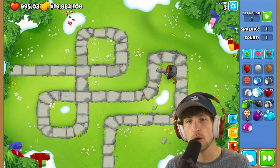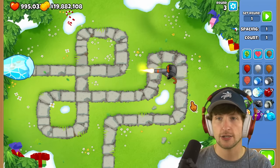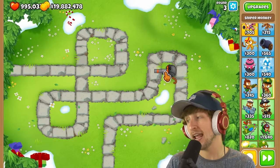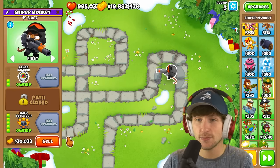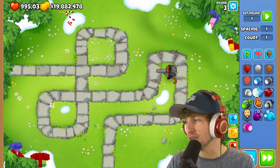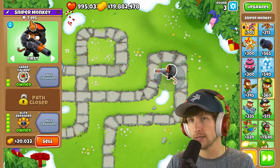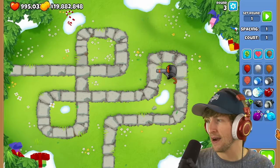Next up is the ice Moab. How strong is it? That looks pretty strong — and it has all ice balloons in it. Look at how many pops it takes. That's pretty strong.